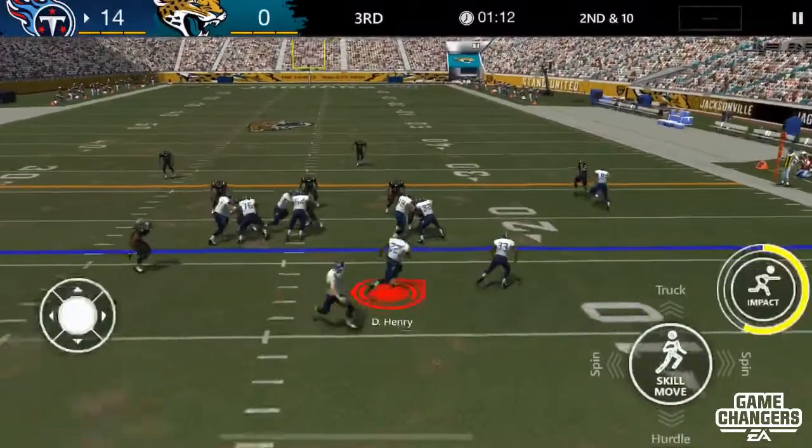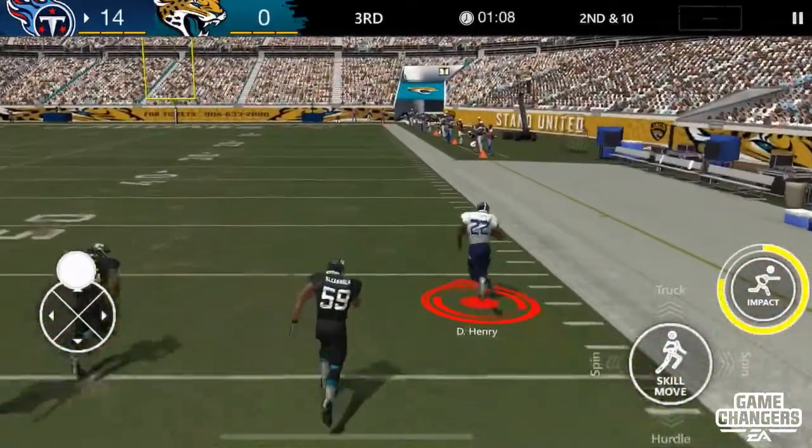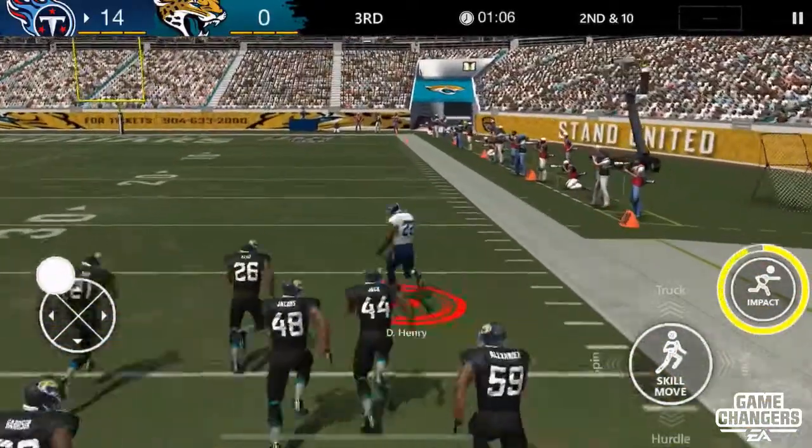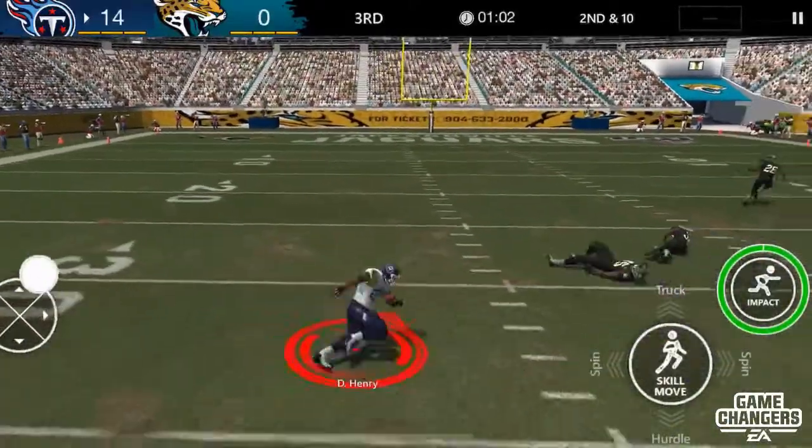So to use Impact, we just need to gain positive rushing yardage with our halfback or fullback, and you can see the meter increasing on the right as I gain yardage. It's going to run around until it turns green, and now we could potentially use Impact.